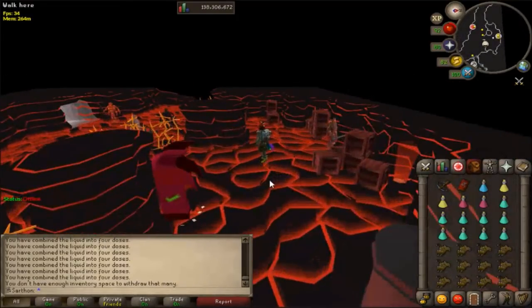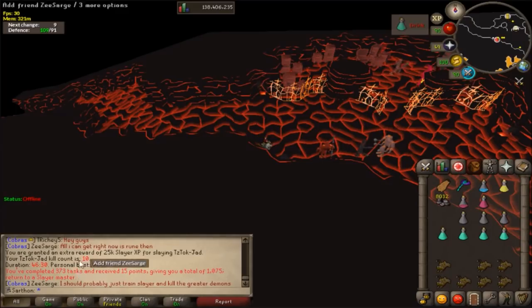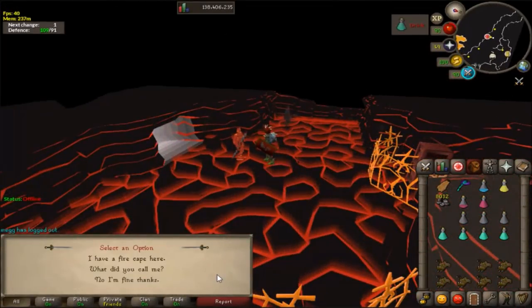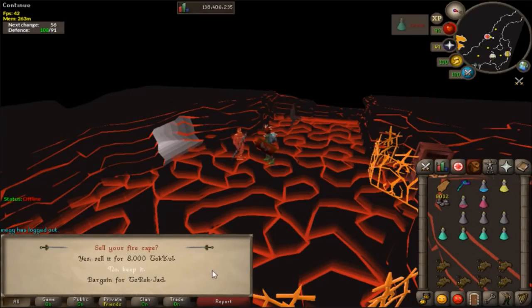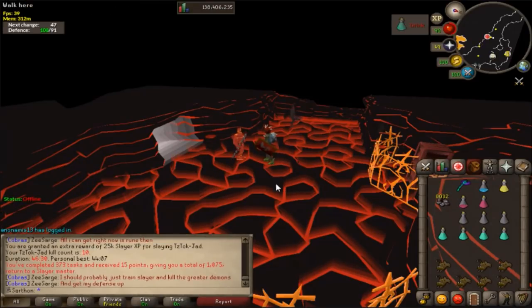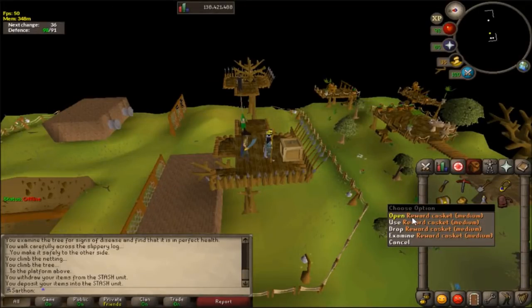I got a Jad task and I'm really excited to do it. I just finished my Jad task — yay! That was my personal best time of 44 minutes and my 10th Jad kill. I'm gonna gamble this fire cape and see if we can get the pet — you never know. And nope, no luck, but maybe next time. That was a great run; I'm getting better and better at Jad, and I'm excited. That was my 10th kill.